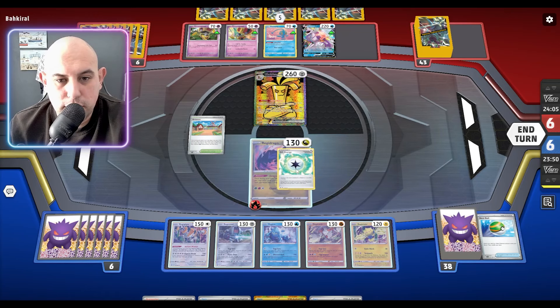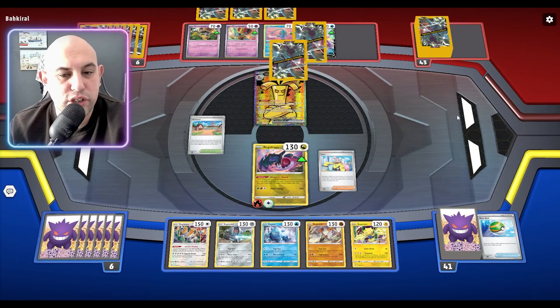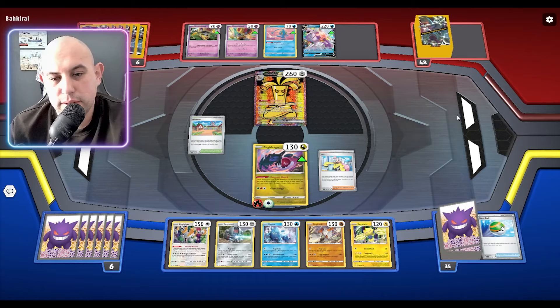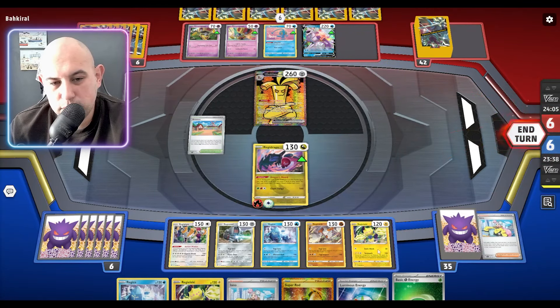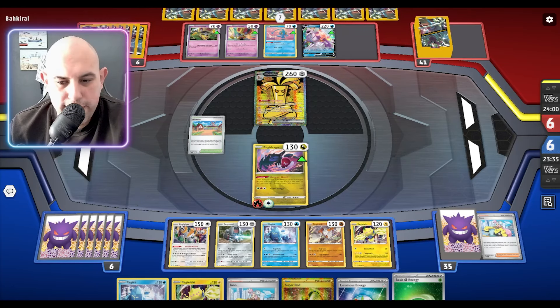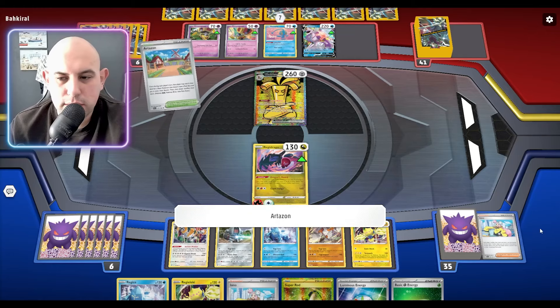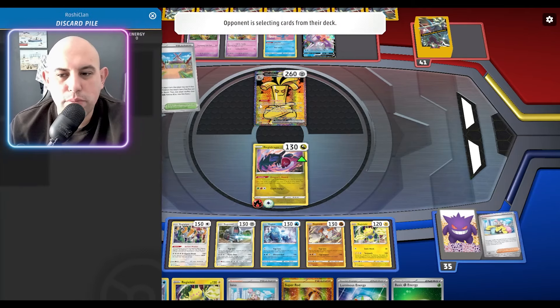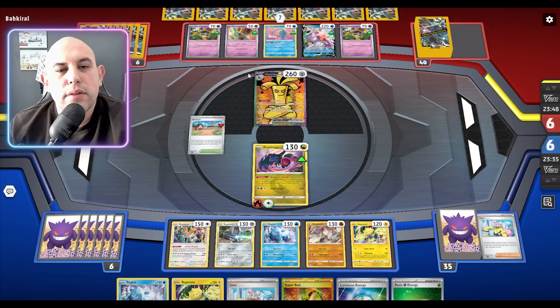I'm gonna put the Gift Energy there and do another Iona to see if we can find some energies and an Ultra Ball. We've got some stuff but it's not enough. Why — I have everything in my hand but I can't attach it. It's just really kicking me. Iona — I want Professors' Research, I have Researches for a reason.